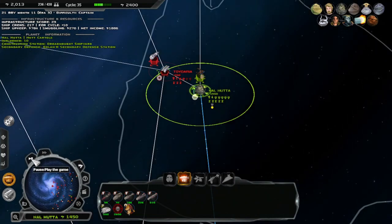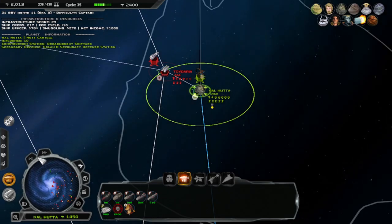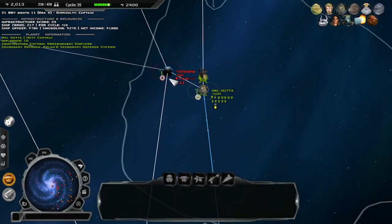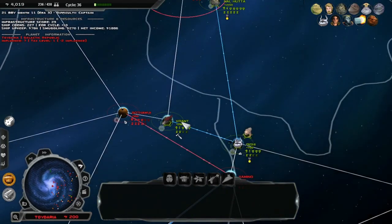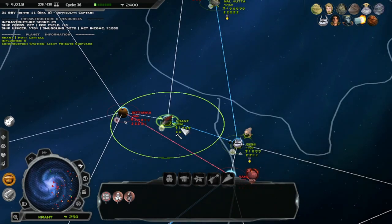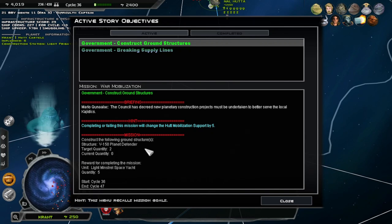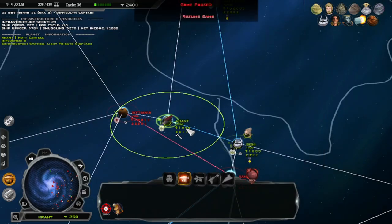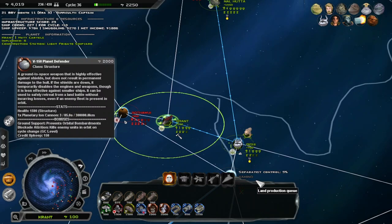I'm gonna pause real quick. I'm gonna look up how to get support for the Hutt faction, because that's what I'm going for — that's gonna give us more warships. I couldn't find it, but I'll figure it out just by conquering planets. They do have a planetary defender structure V2. What is a V100 planet defender? I am about to be building it.